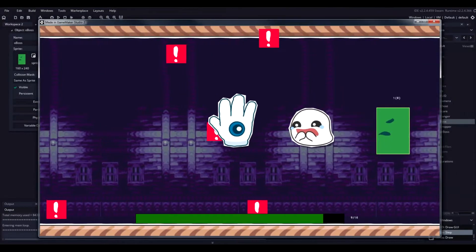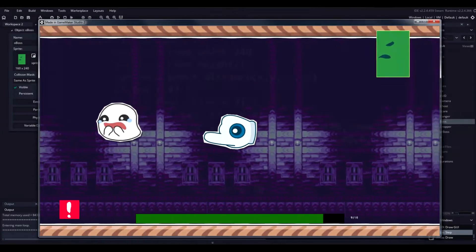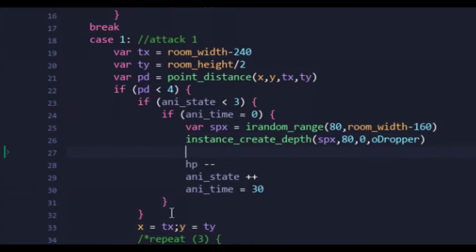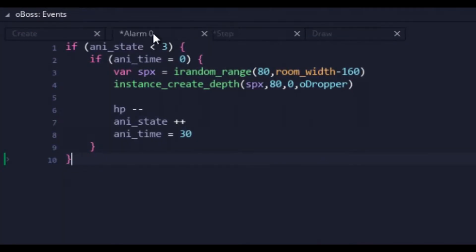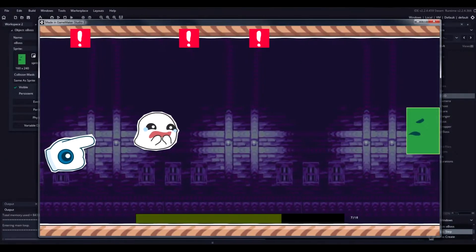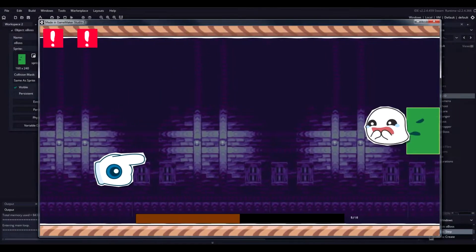This ended up not working like I thought it would — it would only execute once, which was odd. So instead, I decided to take advantage of Game Maker's features and place this sequence in an alarm event. That way, I only needed to trigger it once and the code would do the rest. This thankfully fixed the issue and the boss was now able to cycle through the spawn code three times like we needed it to.